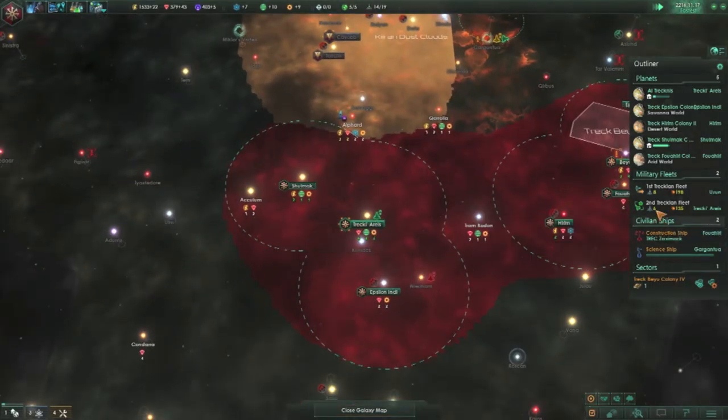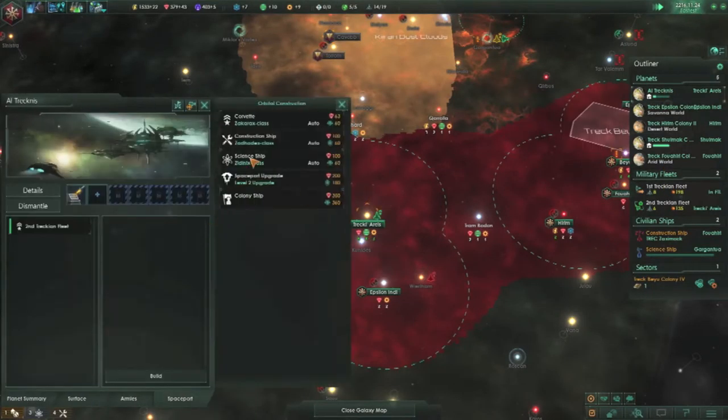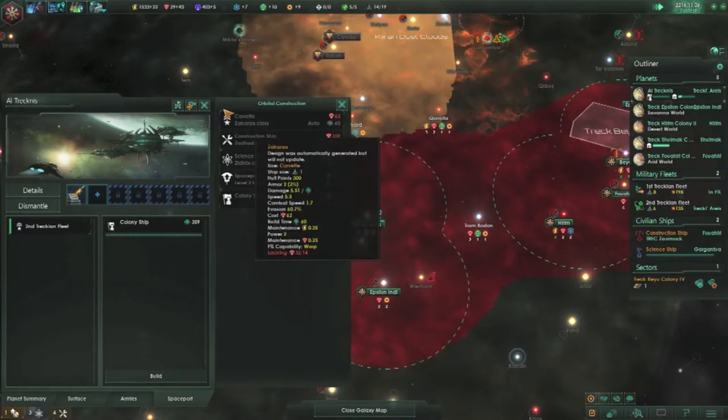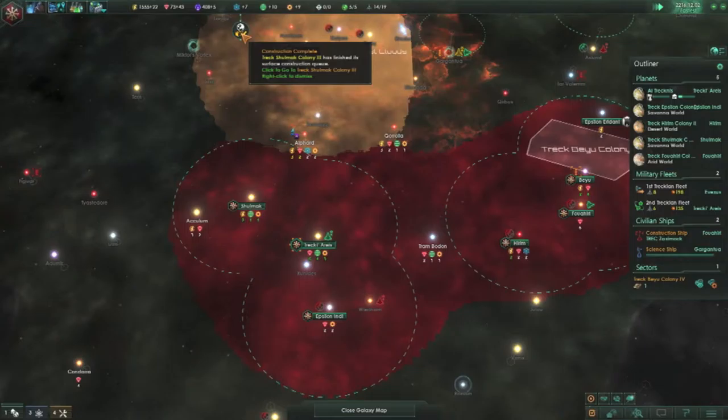We haven't really done any internal growing for a while. We can build another colony ship, which I will do — get that queued up. Construction complete — our construction is complete.